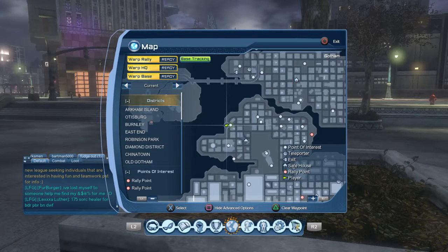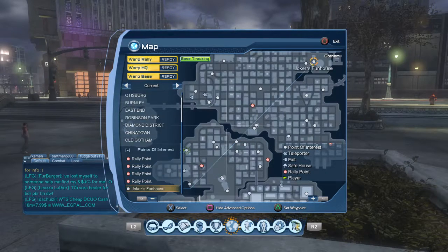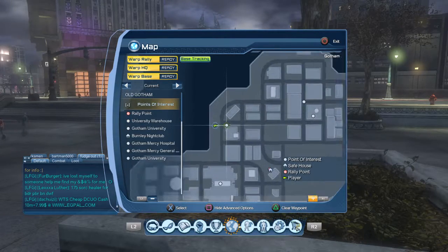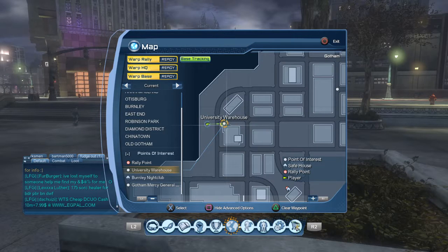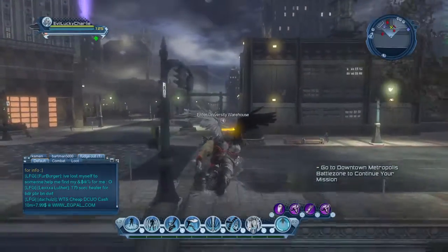I actually had a message wanting me to clarify this, so let me zoom in a little bit so you can see it. You're going to go to Brunley, go to university warehouse — that's the little white dot right there. When you get up to it, it's going to be a gold dot on the map and you'll come up to a gold circle that says university warehouse.